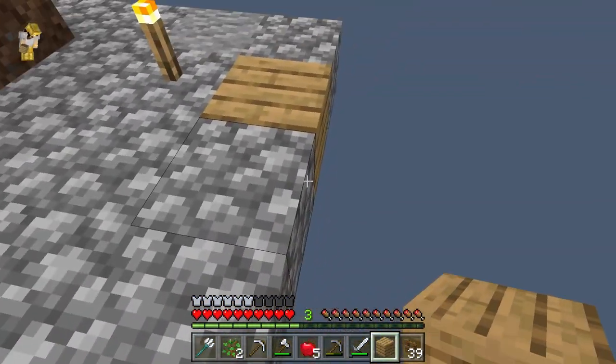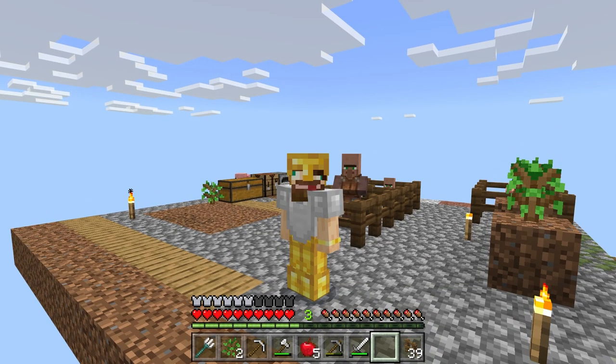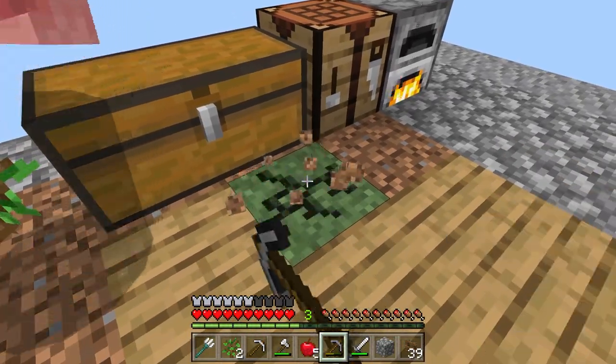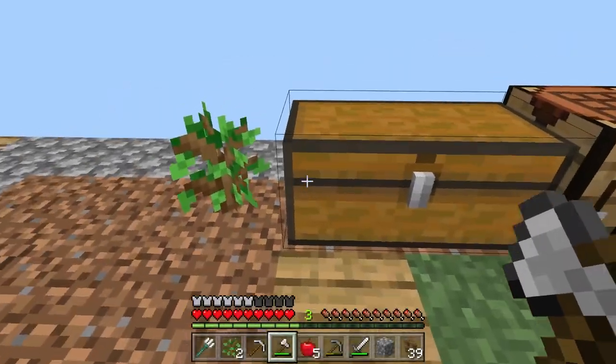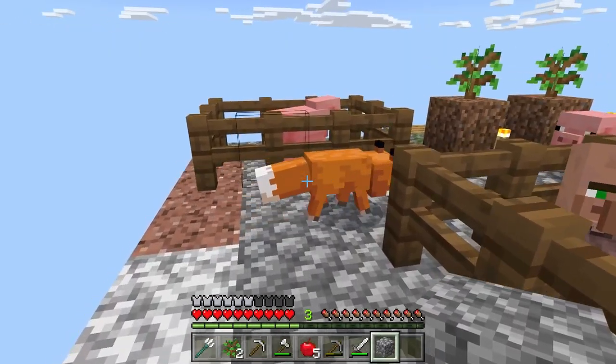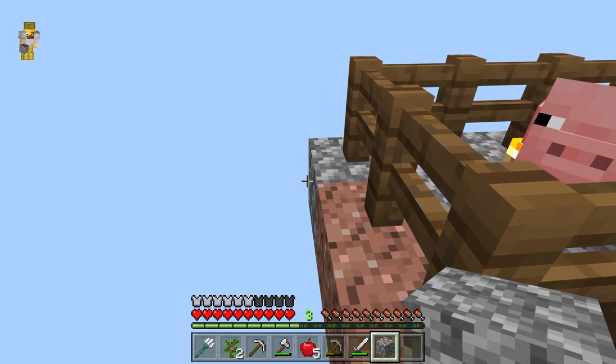We're going to have to build these guys a nice house or whatever you want to call it. This island is coming along really well - let's keep it going. Sugar cane - sweet, we can make books. Pumpkin, pumpkin. Another book and some more pumpkins - luck of the sea three. You stole my block, sir. You can have that piece of dirt if it makes you happy in any type of way.